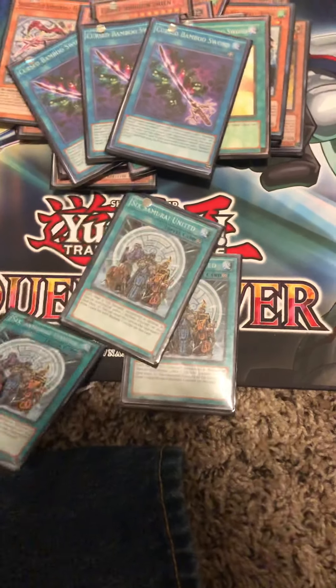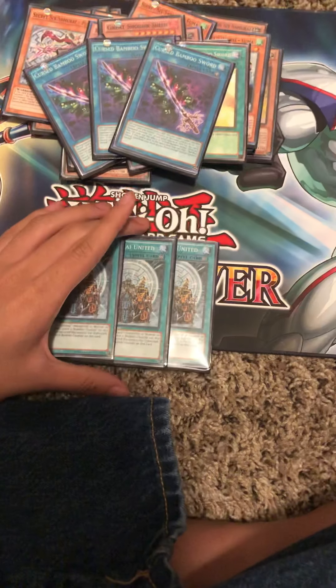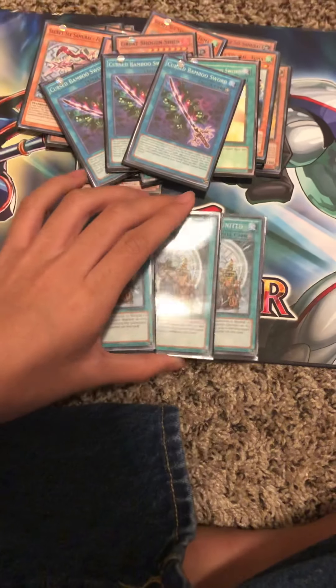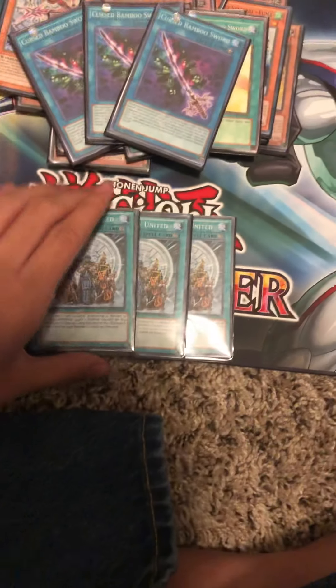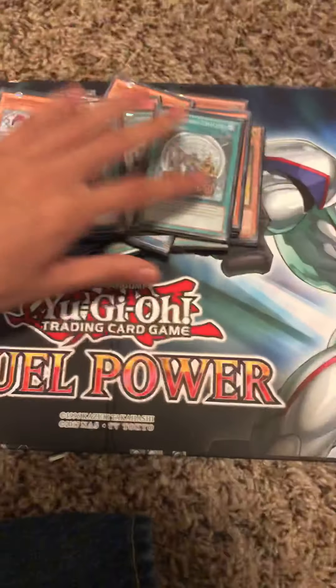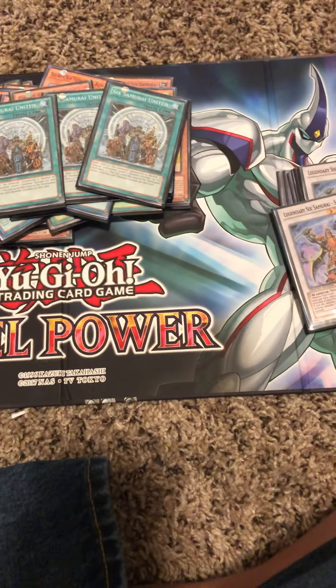Three Six Samurai United. Every time you normal summon a Six Samurai card, you put one Bushido counter on it. When you have the max of two Bushido counters, you get to draw two — basically Pot of Greed with no heavy restriction. That's what I like about Six Samurais: it can cooperate with the engine.